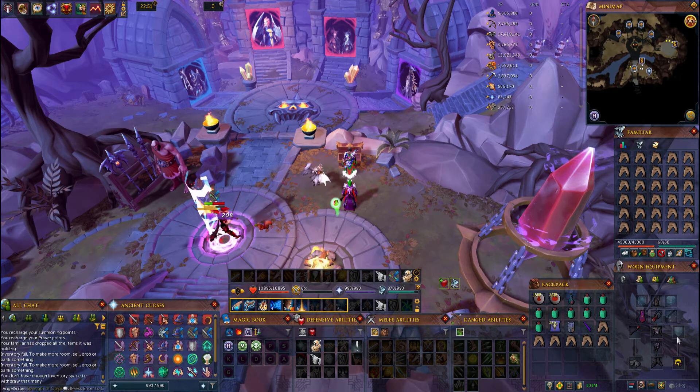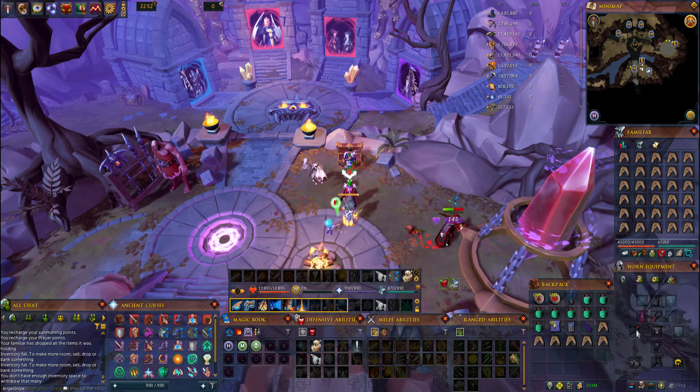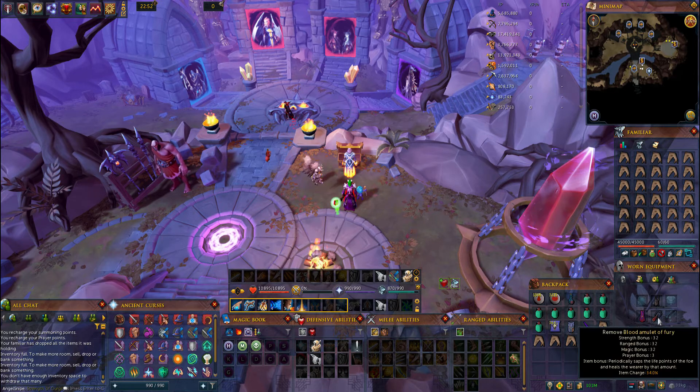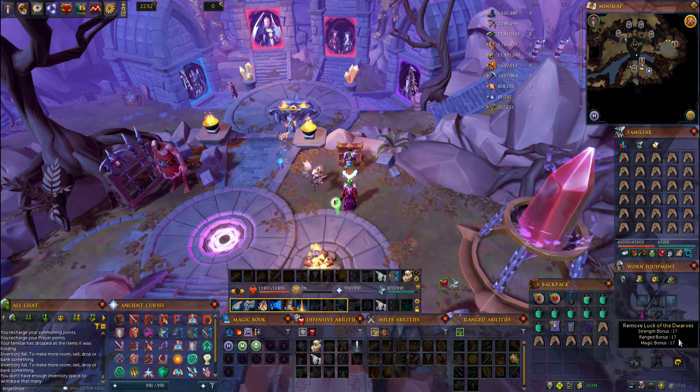The gear setup is pretty simple. I'm just bringing a basic mage setup here. I'm using Virtus and a noxious staff. If you have lower items or something that's not quite as expensive that's perfectly fine, and if you have more expensive stuff then that's great too. You can use a blood amulet of fury, which is what I'm using, and a luck of the dwarves ring. Again, this is completely up to you what you want to bring.